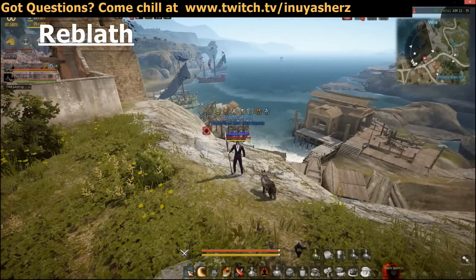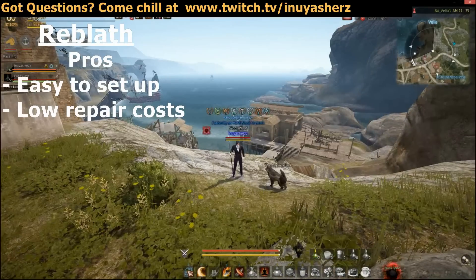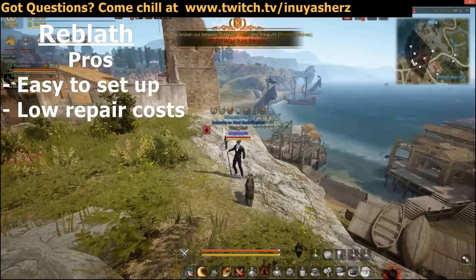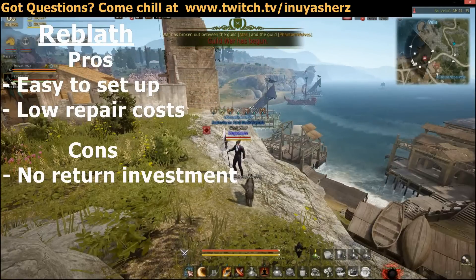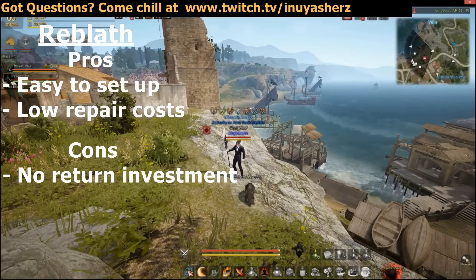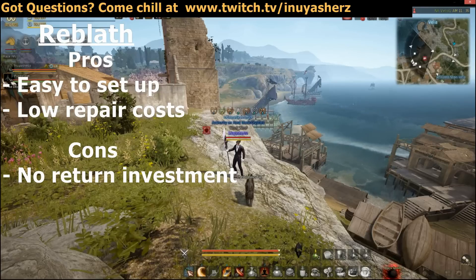The first method we're gonna go over is using Reblath. The pros of using Reblath would be that it's very easy to set up as well as it costs next to nothing to repair. The biggest con when upgrading with Reblath is you'll never get a return on all the stones you put into the fell stack.